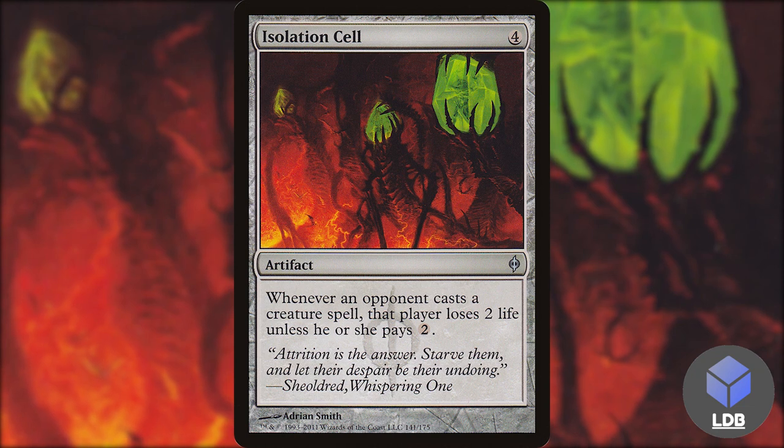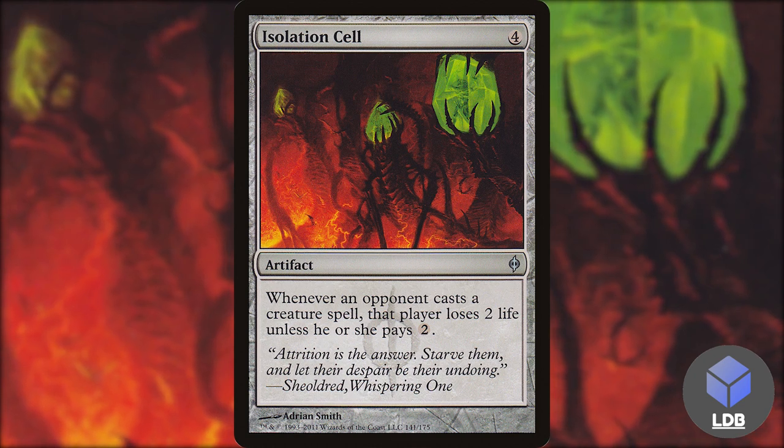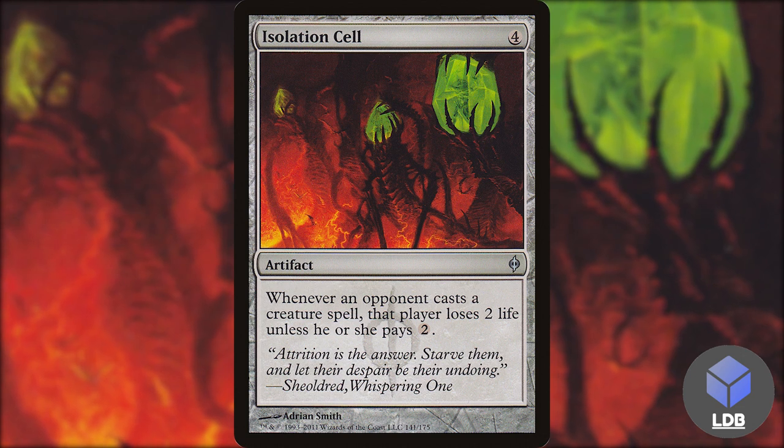We've also got Isolation Cells — four mana for an artifact. Whenever an opponent casts a creature spell, that player loses two life unless they pay two. This can really slow down opponents' creature decks, and if they don't want to pay the two mana they lose the two life, which helps our deck reach its win con a little bit faster.